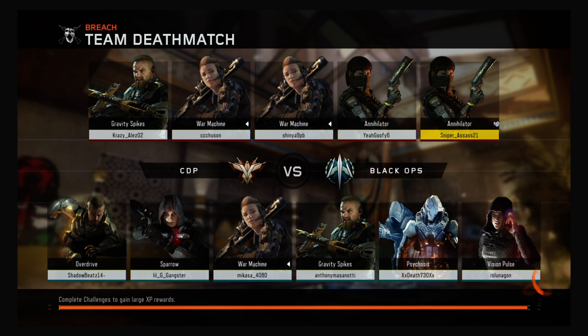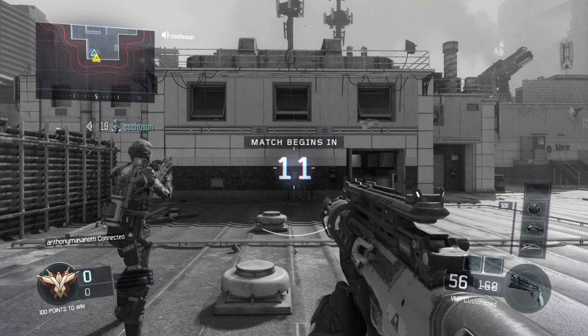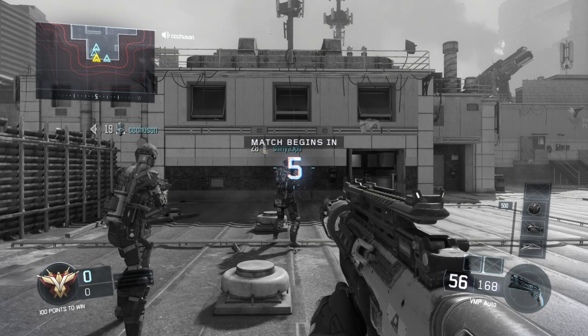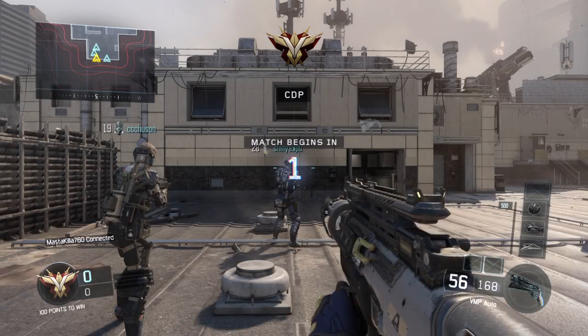Also, when you put the Suppressor on the VMP, it makes you really nice because sometimes then they don't know where you are, so you can pick off two of them easily. The Suppressor on the VMP is a really good attachment — at least that's what I think. I think this class setup is a good rushing class as well.